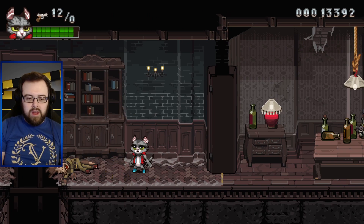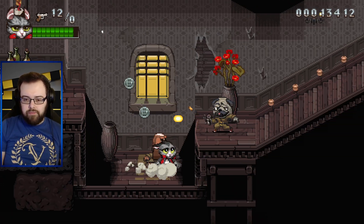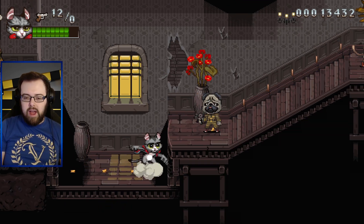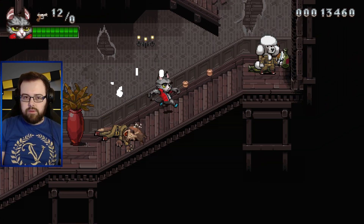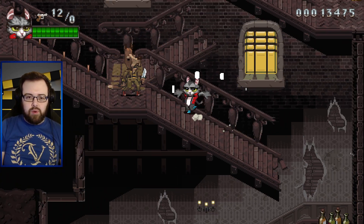Immediately slapped me down. Okay - pug, gone. Droopy dog, gone. Pug with a gun - shot me in the face. Stop it. The key is to attack quickly. That was a poodle - there's now an ex-poodle.